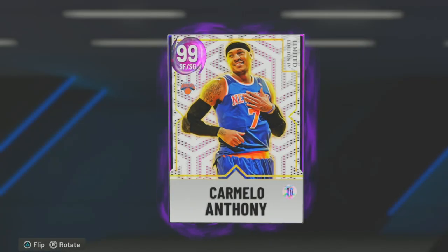What's going on guys, Delta Dan here. If you watched the pack opening, you know why we're here. We opened the pack for the dark matter guaranteed Carmelo Anthony, and we got him. His favorite color is on the screen right here - dark matter small forward slash shooting guard.